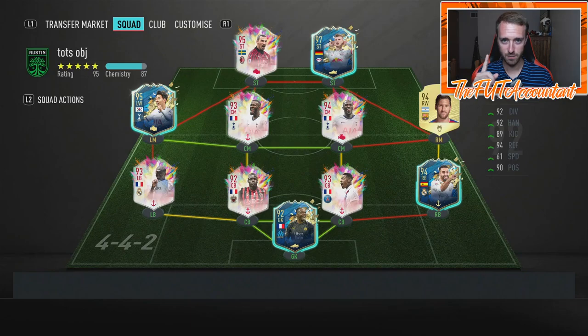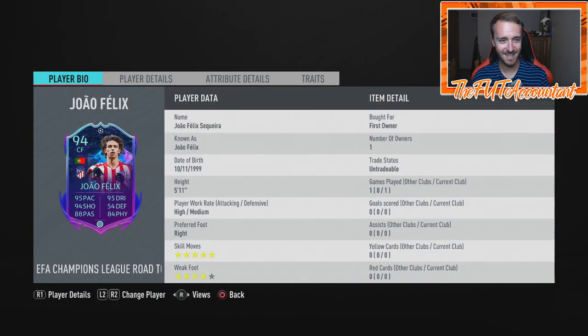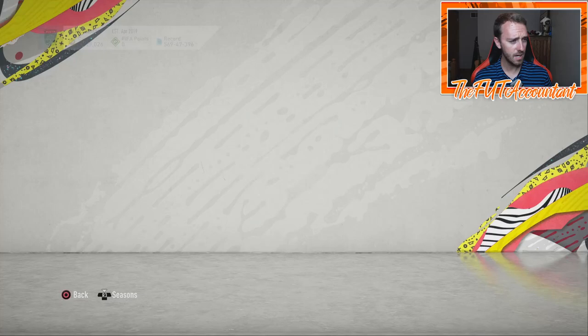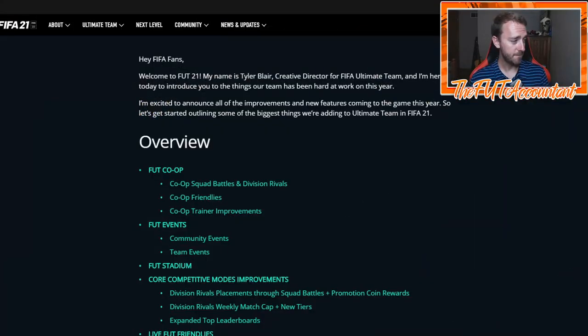I want to check my Joao Felix first things first, because on Footbin he has a dynamic image. That is a nice dynamic image. GG's EA, finally upgraded that card. Hopefully he gets upgraded for their game being played later this week. But without further ado, let's talk FIFA 21. I know this is coming out a little bit later, so you've probably already seen a lot of this stuff.